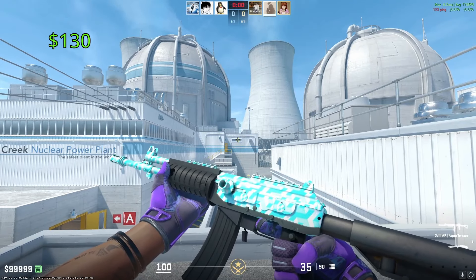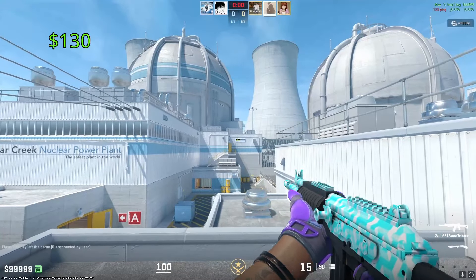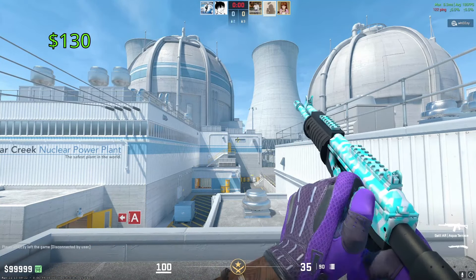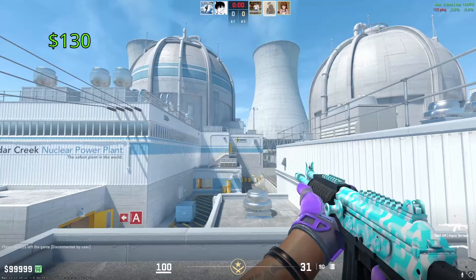Our most expensive Galil is going to be the Aqua Terrace. One of these in Factory New condition is going to be $130. This thing got released all the way back in 2015 as part of the Rising Sun Collection, and it is my personal favorite Galil in the game. I personally think that teal and white geometry pattern on the skin looks absolutely beautiful.